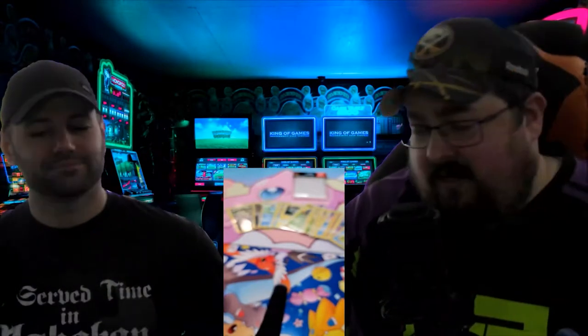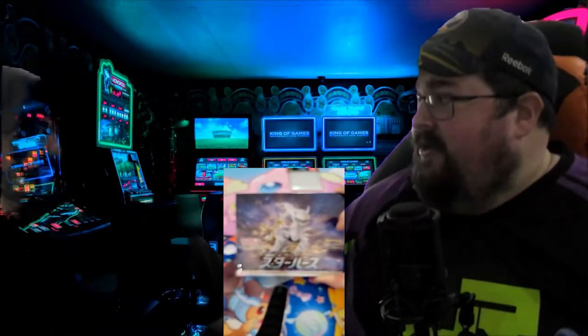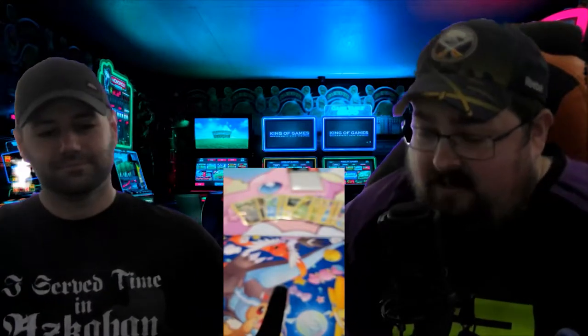Welcome to episode two of Low Clean Collectibles. We just opened a bunch of blisters of V Stars and booster packs, and now we're into something different — Starbirth. Brilliant Stars is the big thing happening right now. There are a lot of cool cards: Arceus, Charizard, Whimsicott, Shaymin — all the big V Star hits. We're going back and forth cracking two boxes, and there are only five cards per pack.